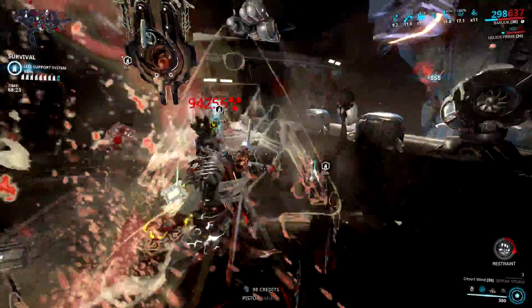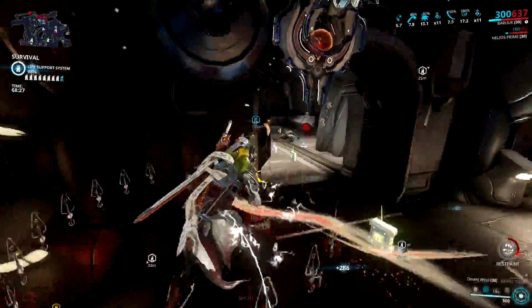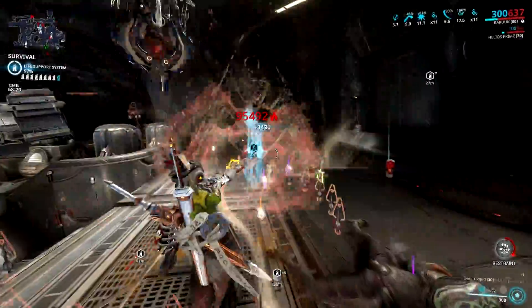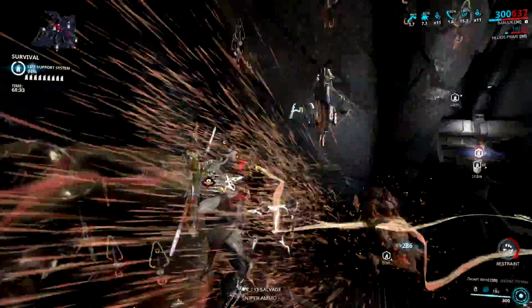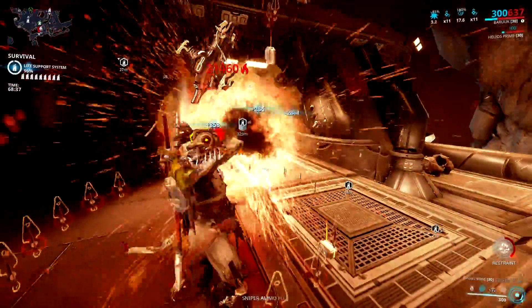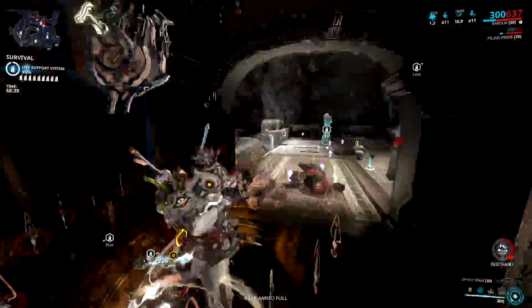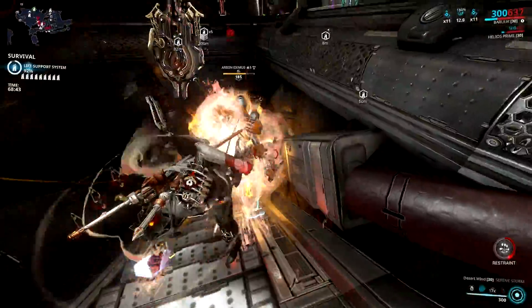There are rumors that if you put Primed Heavy Trauma on your build, that will buff the converted damage — this is not true. The impact damage from the ability will be the one converted to match enemy weakness once you equip Reactive Storm, but this doesn't mean that adding impact damage mods will give you more damage. You are best with damage and elemental damage mods if you want more firepower for this ability.